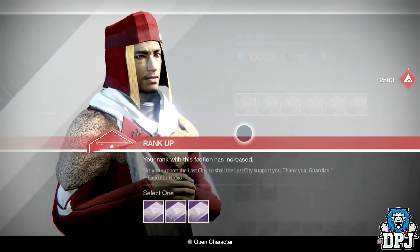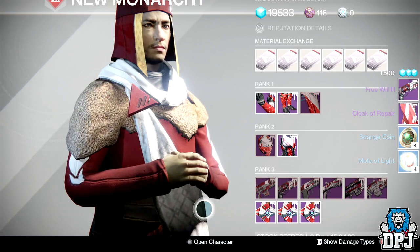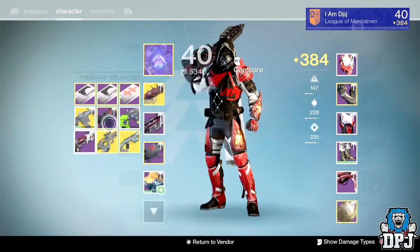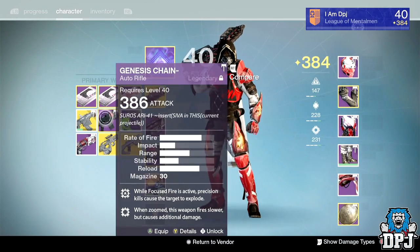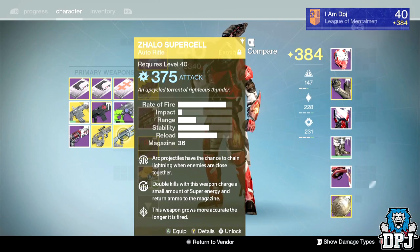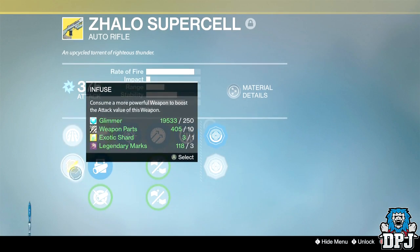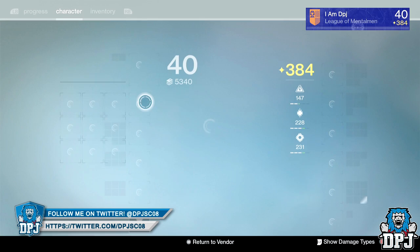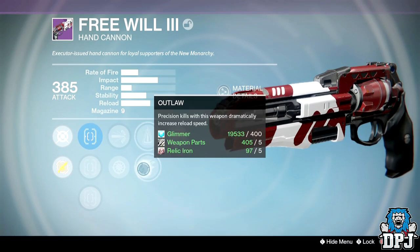One more weapon package and then back to armors. I got the Three of Coins and the cloak to repair. Got a 385 primary - the one thing I don't want since I mostly use it for PvP. I'm going to infuse it into my Zhalo. Wait, I didn't even look at the rolls - I'm an idiot. We got Outlaw.